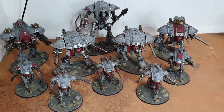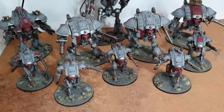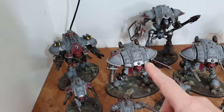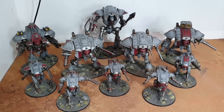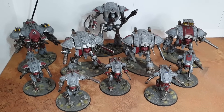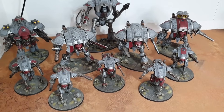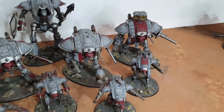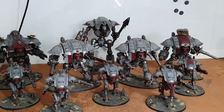In the force: four Armiger War Glaives with melters and close combat weapons, one Helverin, a Crusader, a Paladin, an Errant, a Valiant, and a Knight Lancer. There are also Bondsman abilities — if the baby knights are within 12 inches of a big knight in the command phase, the big knight can give them orders. For example, the Knight Lancer can tell a baby knight to advance and charge, and the Knight Crusader can tell one to shoot better, hitting on twos instead of threes.